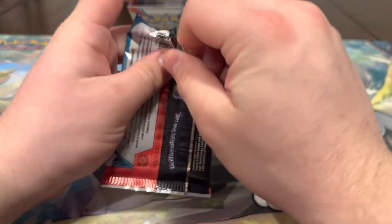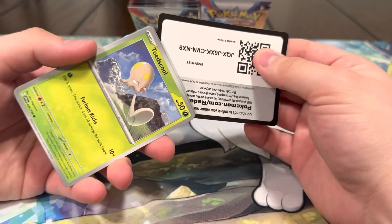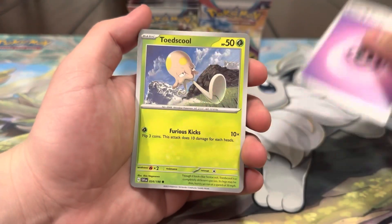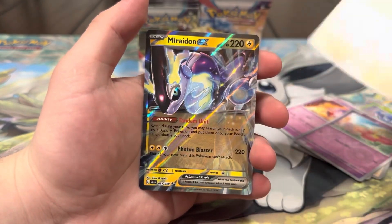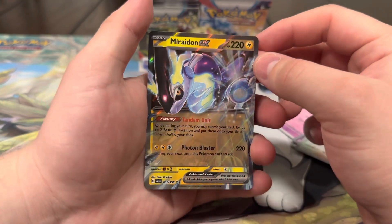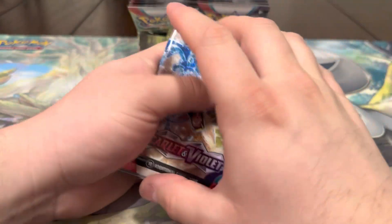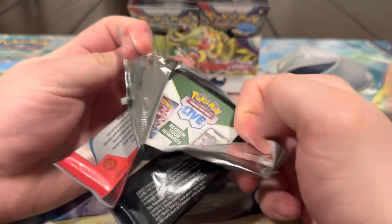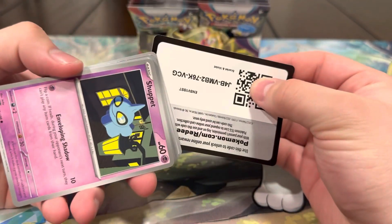We actually have the Oinkolunn in a full art too — I really like that full art, the pink colors in the background look pretty sick. At least we got a new hit, breaking the cold streak. Chancy, Rare Candy, Heracross, Defiance Band, Driftblim, Fla Baby, Oink Cologne, and a Moridon EX — very nice! So far we've been pulling straight EXs — I think four EXs now, yeah, and one illustration rare.